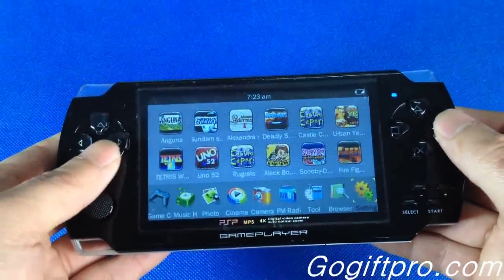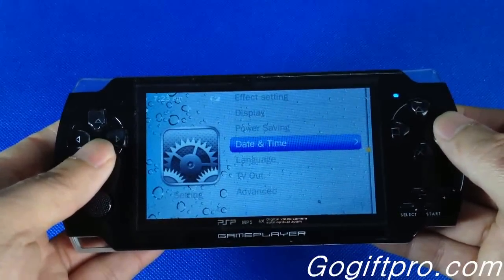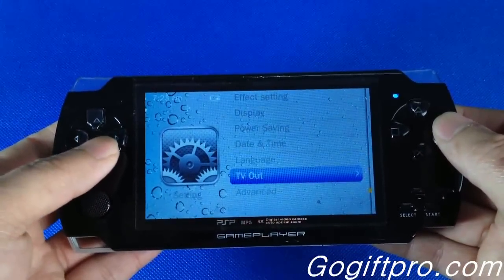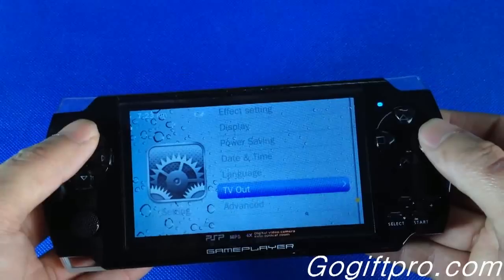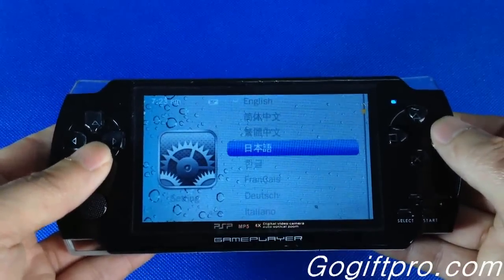In the settings menu, there is power saving, day and time, language, TVR, and advanced options. It also supports multi-language.